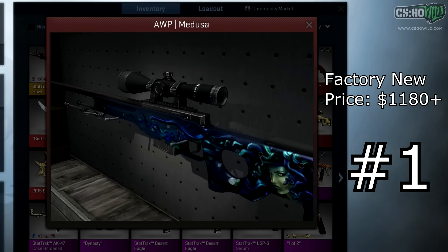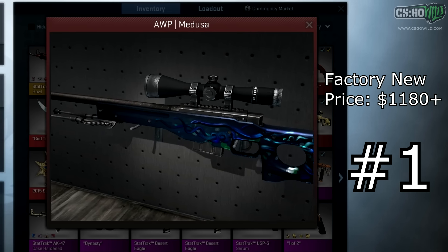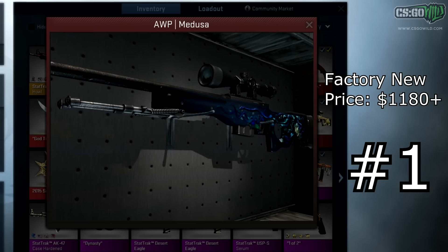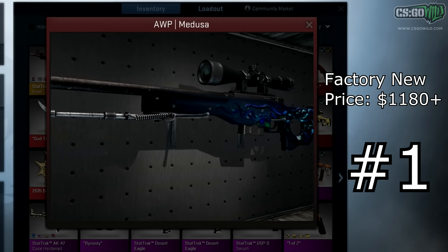That's pretty much it for the video. Hopefully this cleared up everything about the new operation — the new drops, new XP system, and the new Operation challenge coins. I hope you guys enjoyed this video. I'm McSkillett and I'm out.